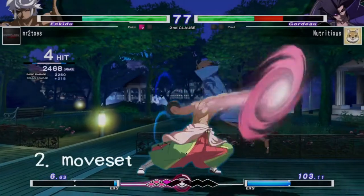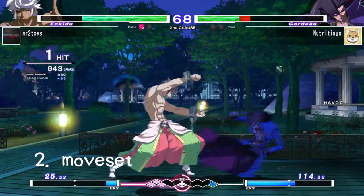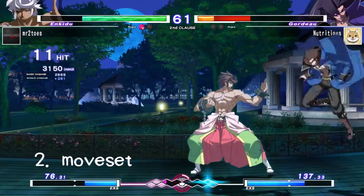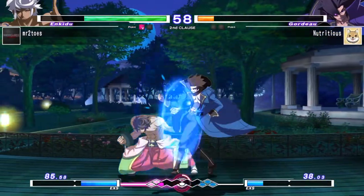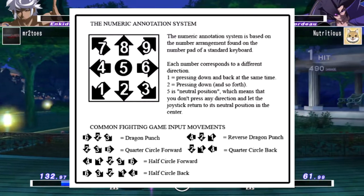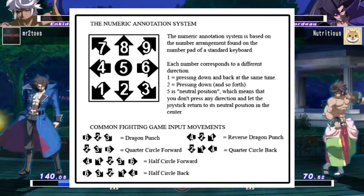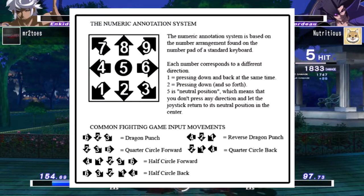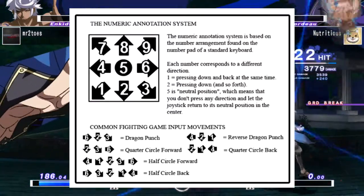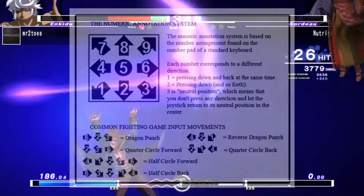Now we're moving on to Gordo's moveset. This will be a bit comprehensive since I'll be going over every move, but I'll give a brief overview of each with some light frame data and cover their general uses. In case you're new to Undernight or fighting games in general, I will be referring to these moves with numpad notation. This picture should explain it — holding back from where your character is facing is 4, holding forward is 6, and 5 is a neutral position. Just remember these notations account for facing right, so if you're facing left it'll be mirrored.